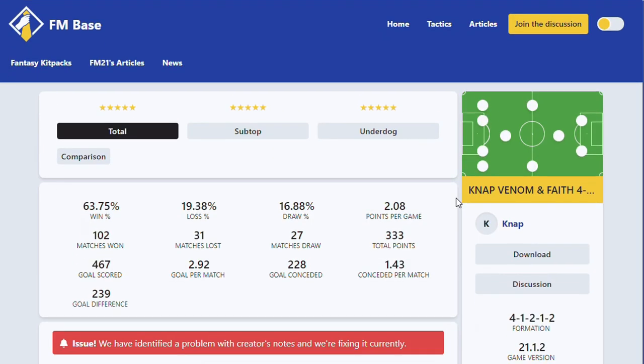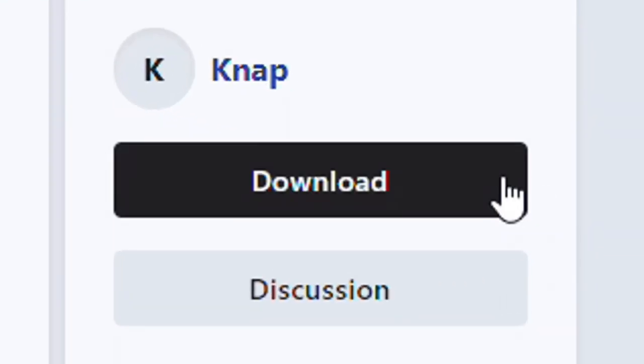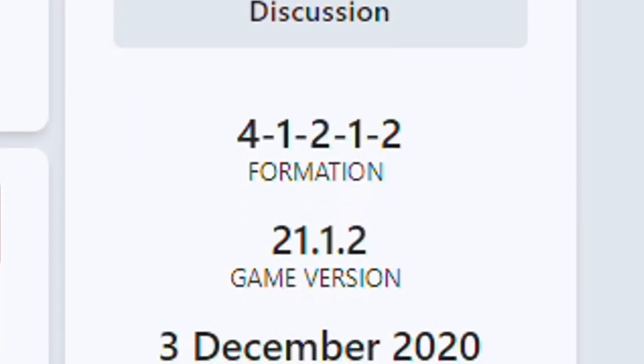If you want to download the tactic, you can click on it. When you click on it, you get a lot more information, which is super interesting. Then you find the download button. And if there's been an update to the match engine, you can check the date at which the tactic was tested. If it was tested before the update, then you know. But typically there aren't huge enough updates to make a tactic that was really good suddenly really bad.